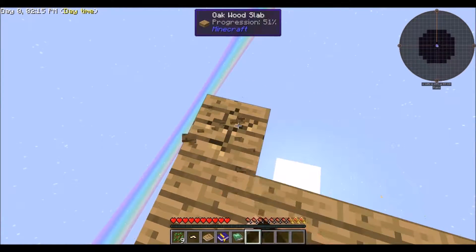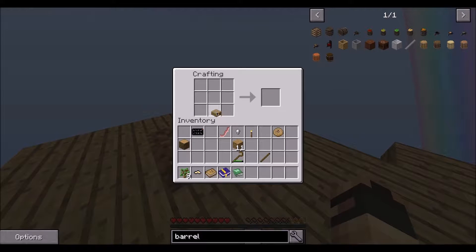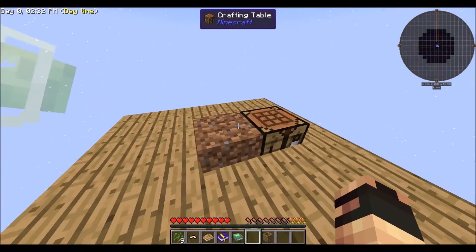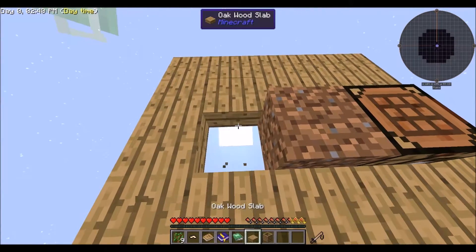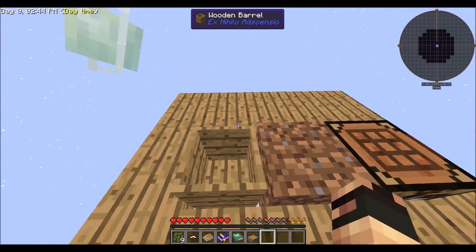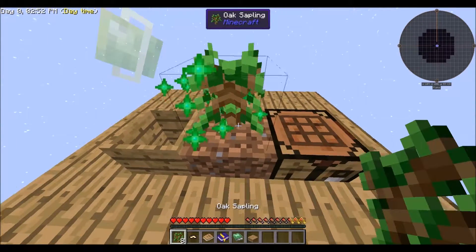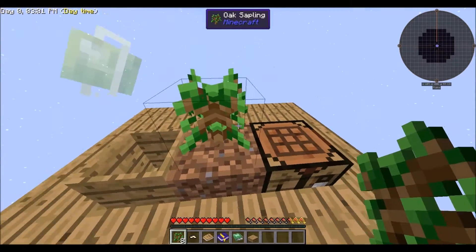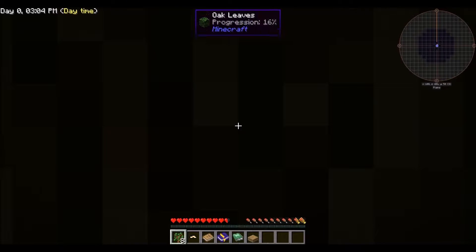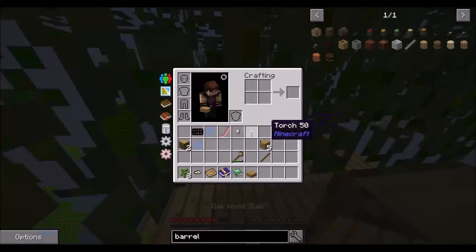Let's build this oak barrel. There is one - I'm going to place it actually. Place it like that. Alright, now let's do another tree here. Oh come on. There we go, geez. Alright, next time we won't get that close, but that is alright.